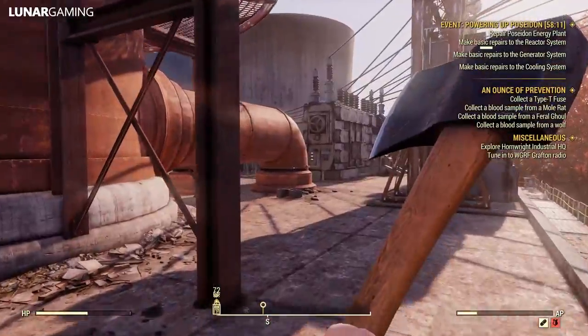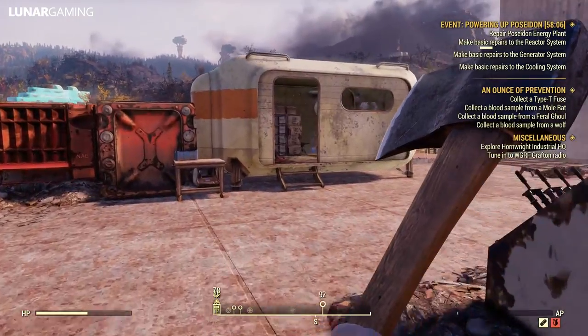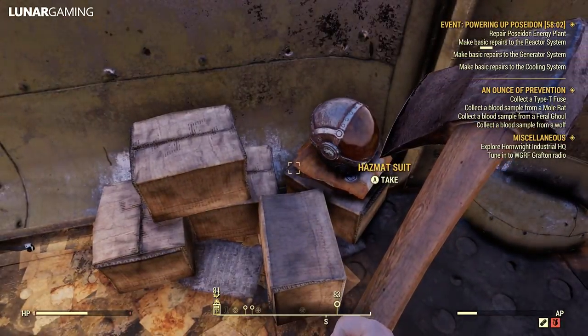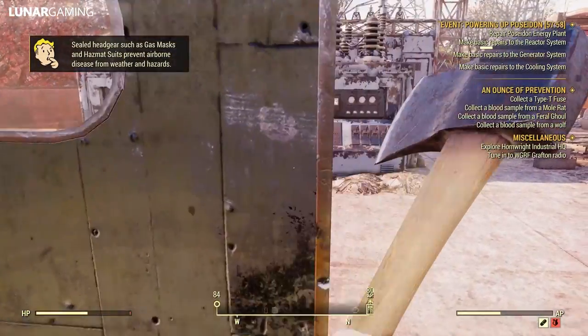This takes you up to the first part of the roof, and this is the only location that you need to go to. There will be a few scorchers on here that you'll want to kill, so clear them out first, then head right over to the right-hand corner of the roof. There's a small building and on the inside is a hazmat suit.